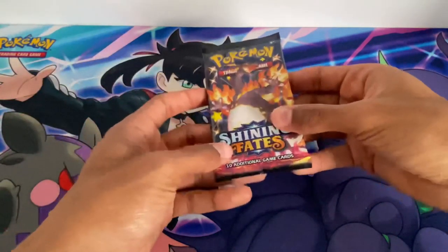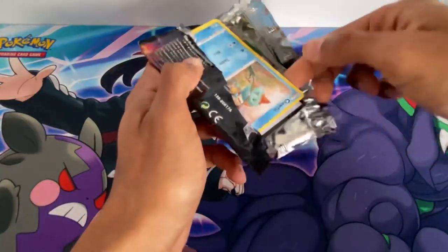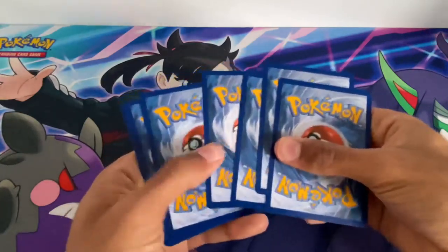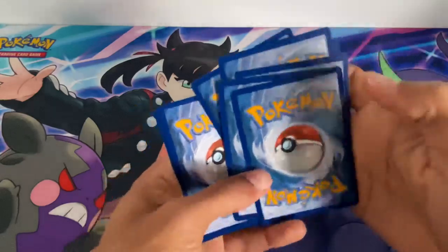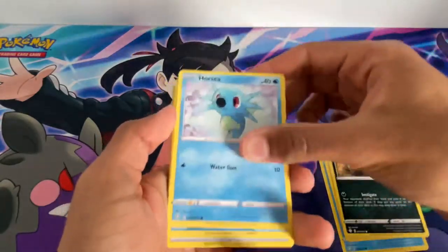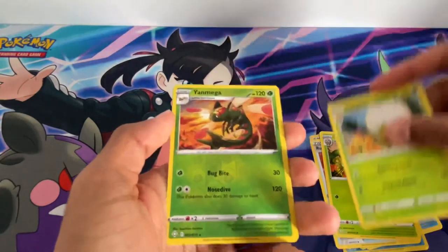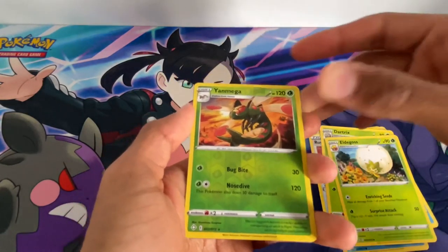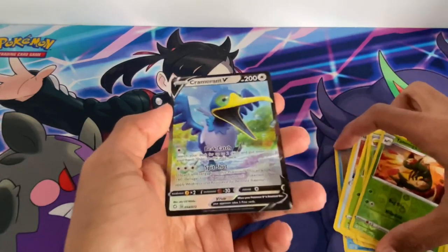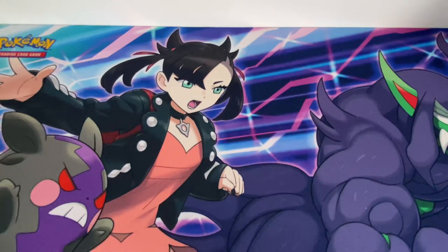Now on to the final pack with shiny Charizard VMAX on the cover, hoping to get something good out of this Elite Trainer Box. Final pack: Chewtle, Eevee, Ralts, Horsea, Snorunt, Psychic Energy, Rusted Shield, Dartrix, Eldegoss, reverse Yanmega which is rare, and the final card out of this Shining Fates Elite Trainer Box is a Cramorant V. Overall, very great cards.